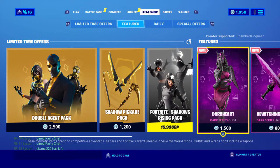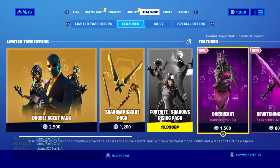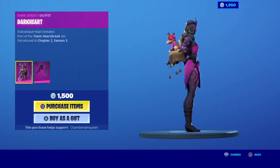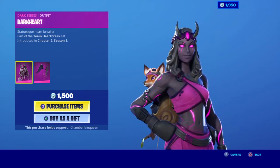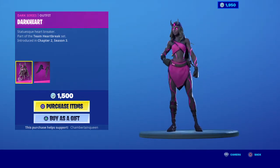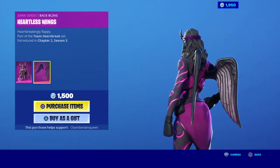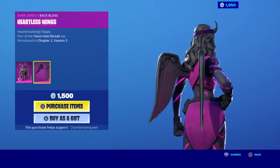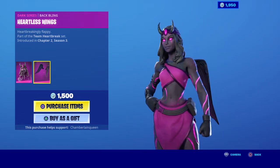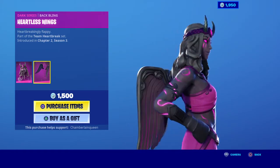Dark Heart. So today we're doing a giveaway for 1500 V-Bucks to spend in the item shop — this could be one of them. Oh, I do like her, she's cute. Very cute. And there's her wings — heartbreakingly flappy. She's very pretty, I do like her.